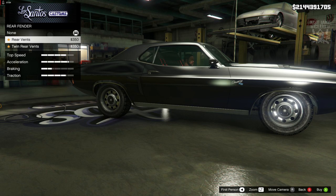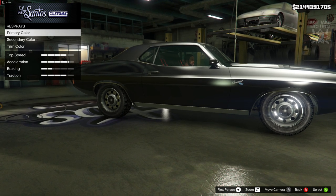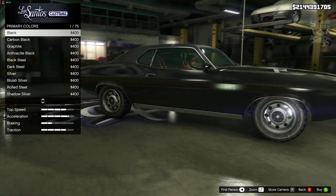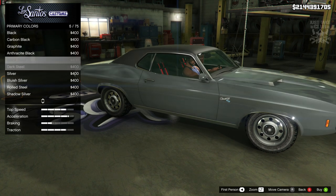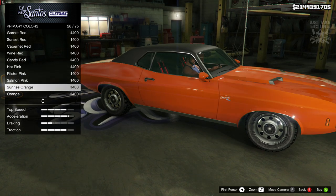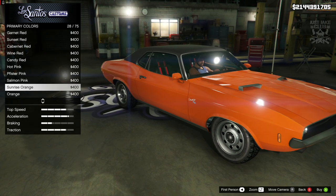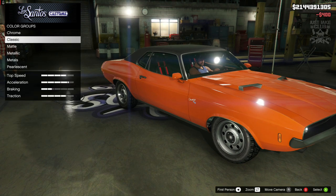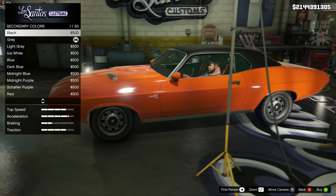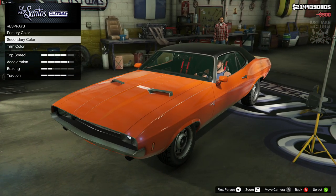For the rear fenders, the movie car doesn't have any, so we're going to leave that stock. Now for the respray, we're going to go with a classic color — no metallic or pearlescent shines. We'll grab an orange; sunrise orange is probably the best match. For the secondary color we're going to go matte black.